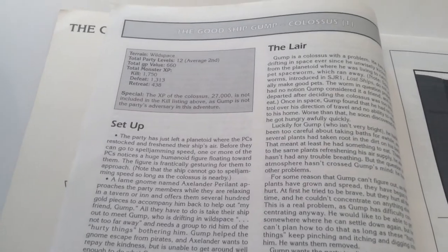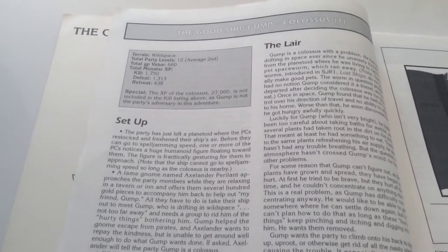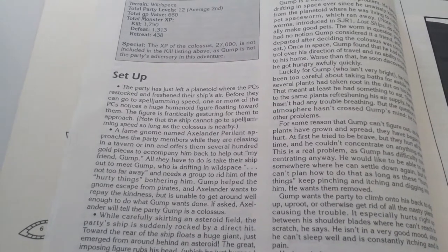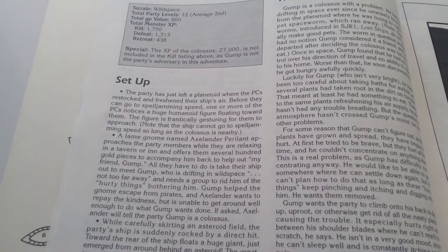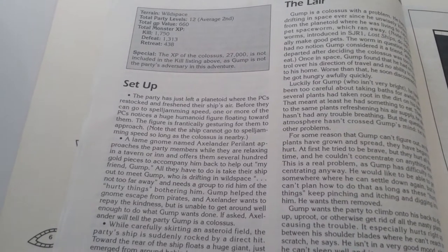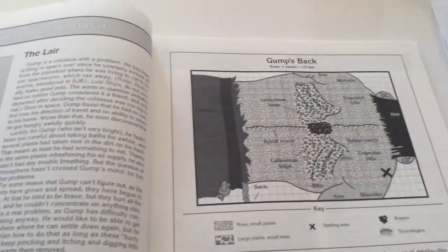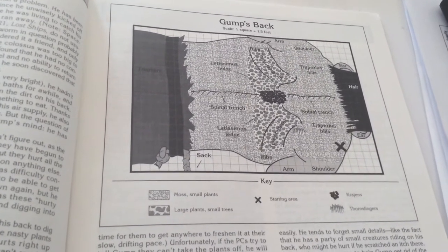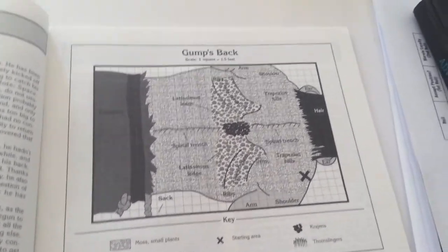The first adventure is called The Good Ship Gump — this was made before Forrest Gump, at least I believe so. The party has left a planetoid where the PCs restocked and freshened their ship's air. Before they can go to spelljamming speed, one or more of the PCs notice a huge humanoid figure floating toward them, frantically gesturing. The basic premise is there's a really big giant that has monsters who made a lair on its back, and he wants the players to help him get rid of the things digging into his back.